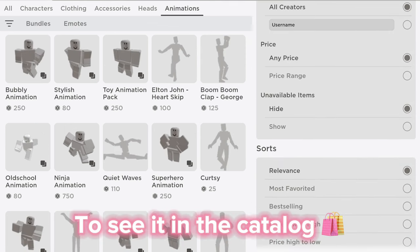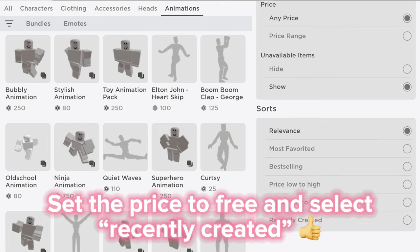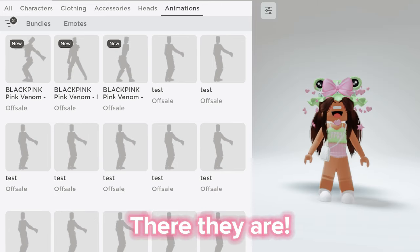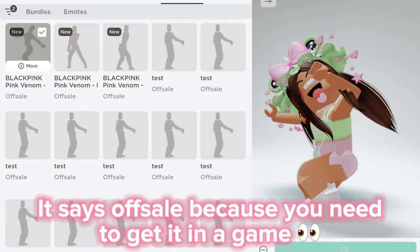To see them in the catalog, set the price to free and select recently created. There they are — it says off-sell because you need to get them in a game.